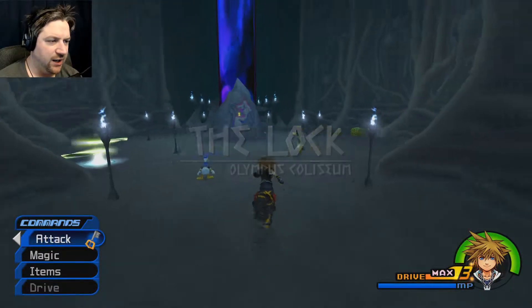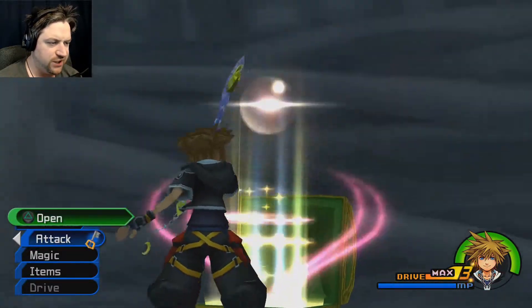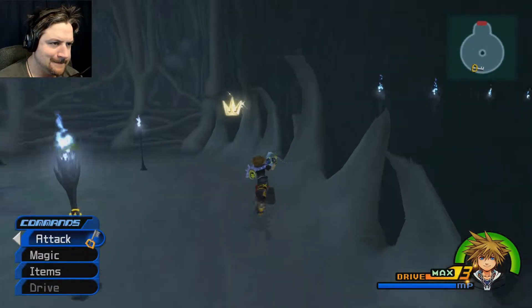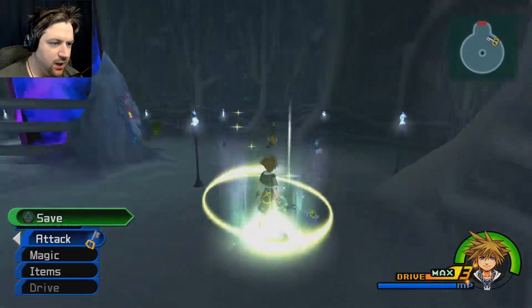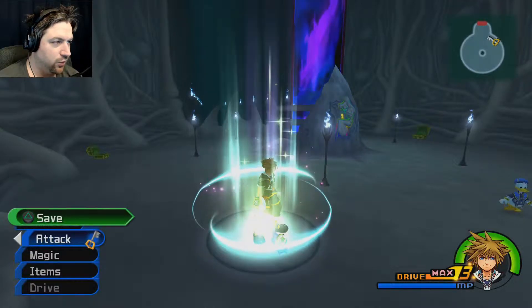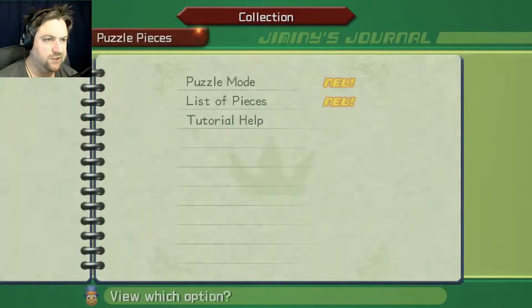This is the lock — Olympus Colosseum. We've got a Point of No Return here, so we're not going to be able to come back for a long time. Make sure you open all the chests in here. We've got a Cavern's Map. Grab this Duality Puzzle Piece. Open this chest for an AP boost. Now I'm going to save, but before I do, we need to see Megara's logo on that rock over there — that's where we need to go. But first let's check our journal and go to the Puzzle Pieces.